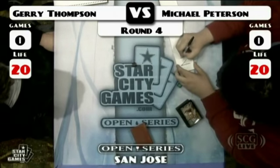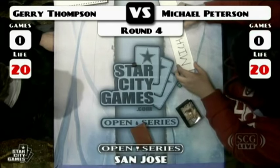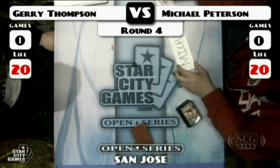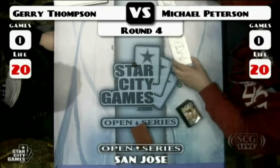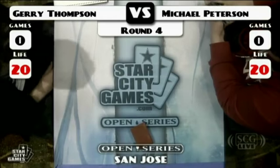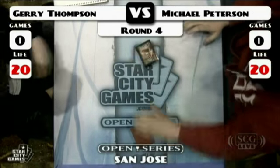Glenn is tagging out, Gavin Verhey back. So what do we know about this matchup? We know this is Peterson with an O. As far as what else, we've only established that Peterson himself is actually using some of those special edition sleeves.